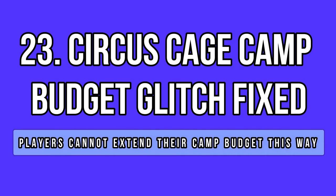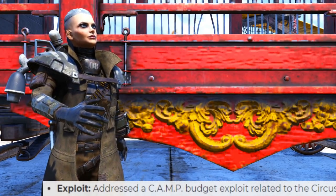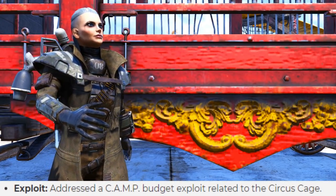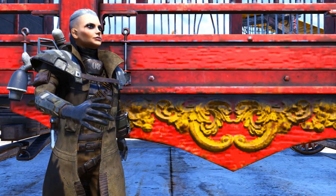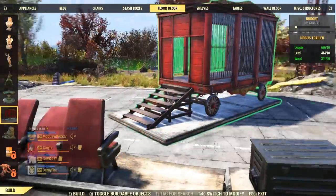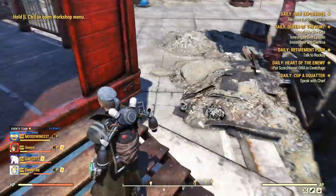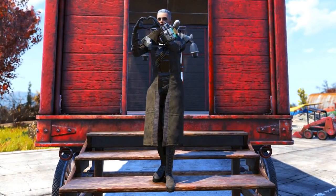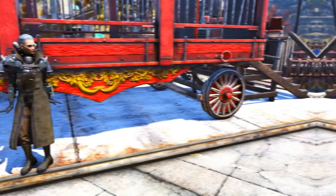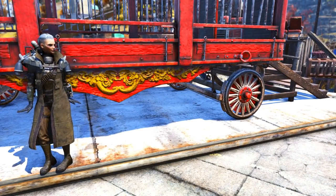Another exploit fix is related to the circus cage and the camp budget. Apparently there was a glitch that allowed people to build more than the supposed limit. I'm not going to comment too much here because I don't even know how it worked, and secondly, it doesn't really affect other players or the economy of the game. So yeah, it was there, some people enjoyed it, now it's gone — well, it's life.